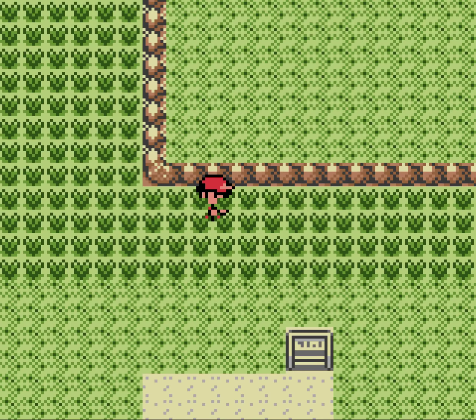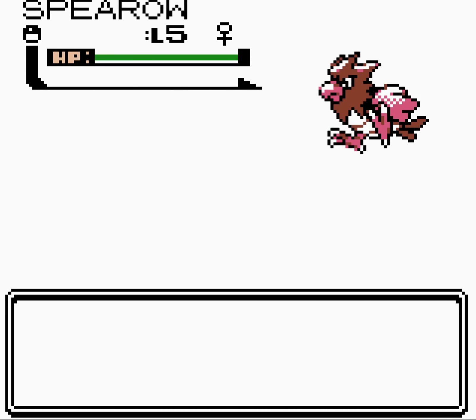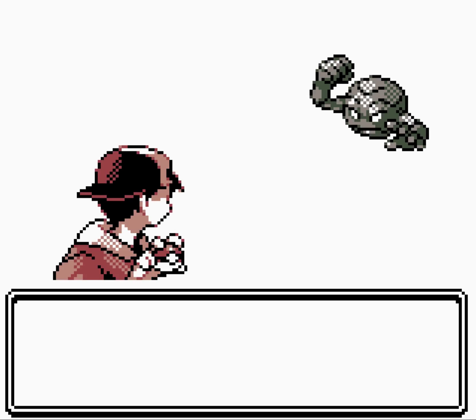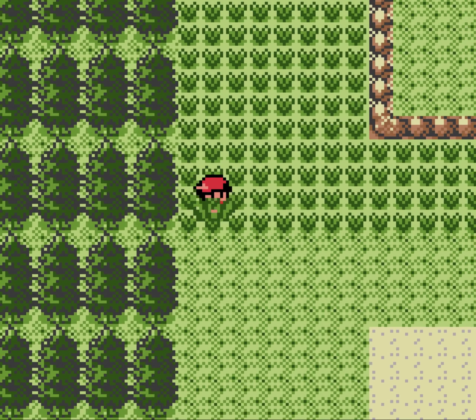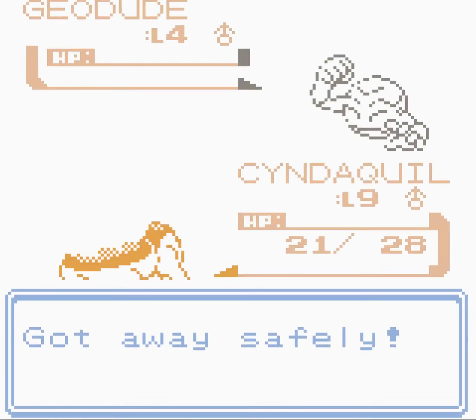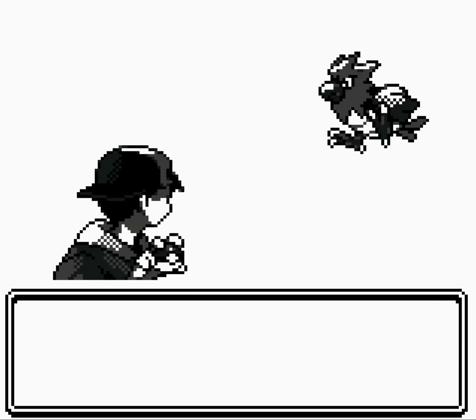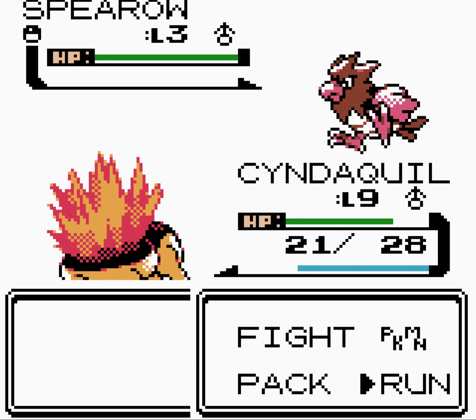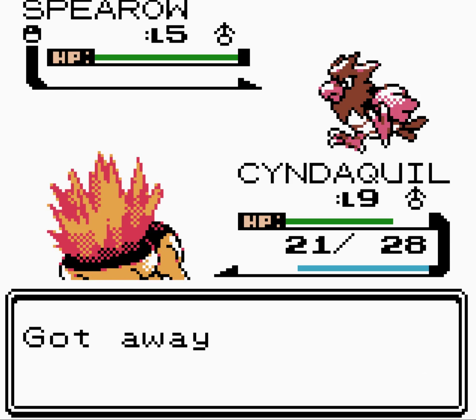We catch a Sentret — the Scout Pokémon. On Route 46 there's also Geodude. They resist Tackle so that won't do much. We also find more Pidgey. The little Court icon is so important. We go into the Mart and buy Pokéballs. Eventually we'll need potions as well, but I'm not too worried.